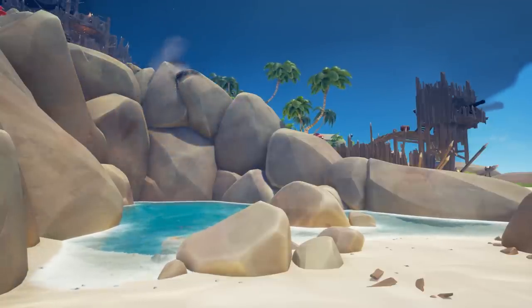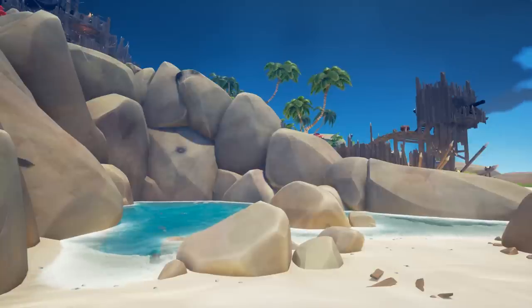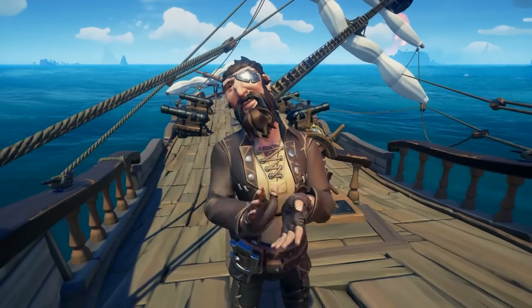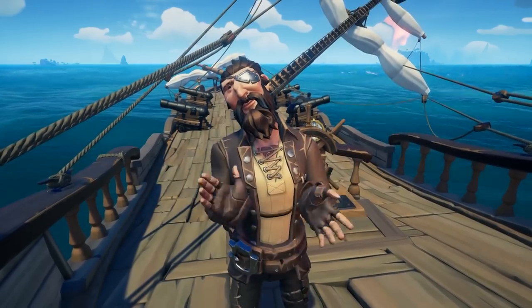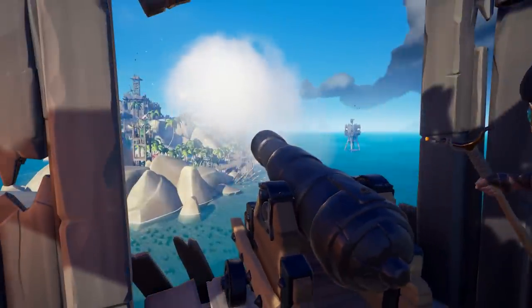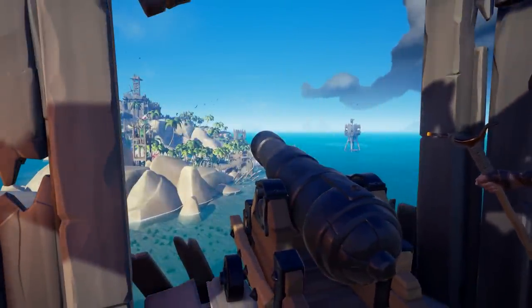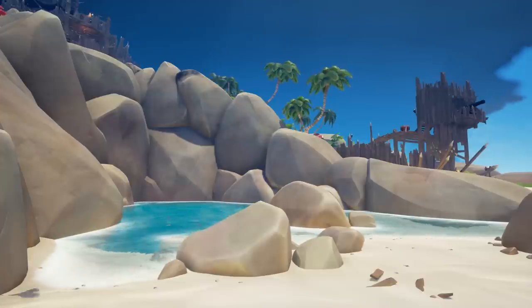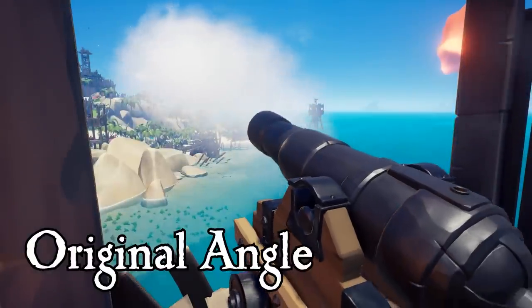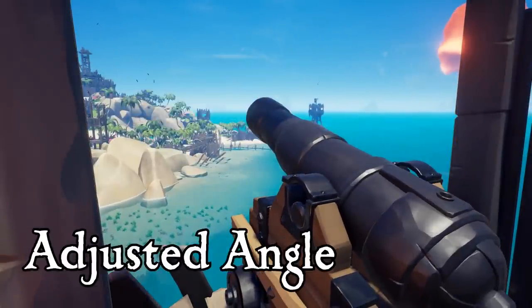However, when firing your pirate from the cannon with the same angle, we will see some differences in range. Your pirate has a faster drop than a cannonball, which means to hit the target, you need to adjust your angle up. Now let's talk about chain shots. With the same original angle used with the cannonballs to hit the target, we can now see how the chain shot fires. It drops faster and travels a shorter distance, so to hit the same target, you need to adjust your angle up by a little bit.